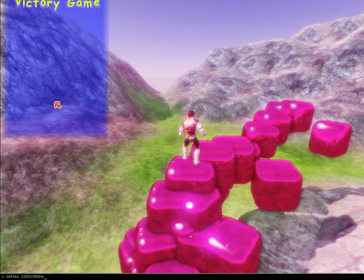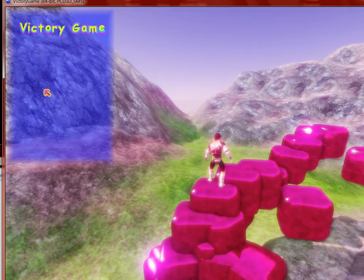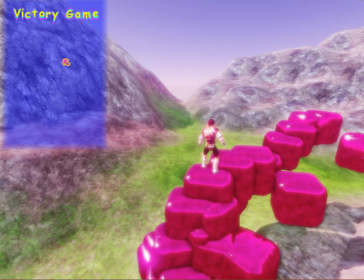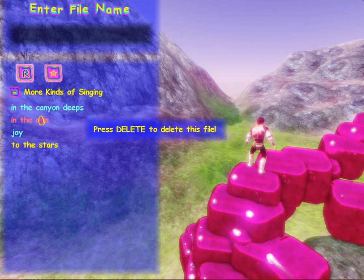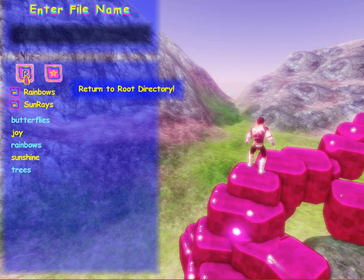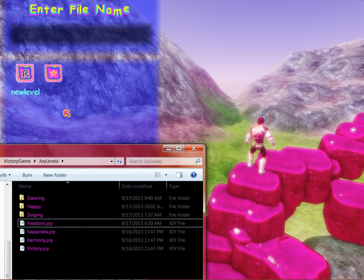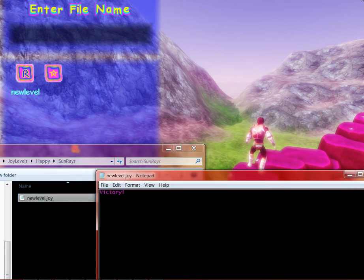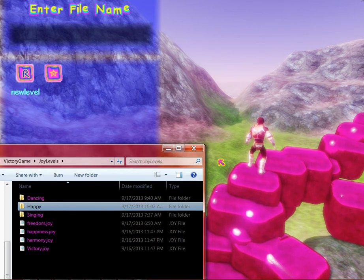For some reason it sometimes goes full screen when I do that. Let's go back to windowed. Now let's go back to the file browser and see. This is the root directory and this is creating new folders — you can tell from the tooltips. Sunrays, new level — there it is. Let's check the actual hard drive: happy, sunrays, new level, and the actual file, which at the moment doesn't contain much information. But it will one day. So that's a demonstration of creating directories.